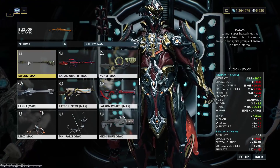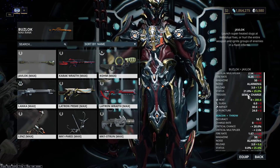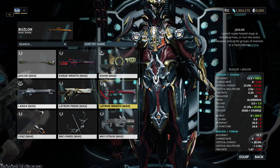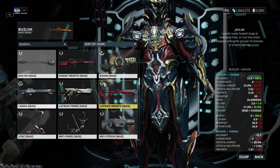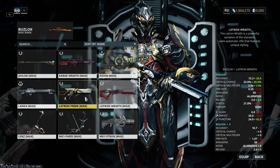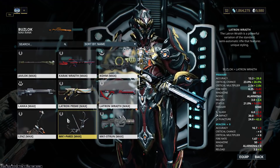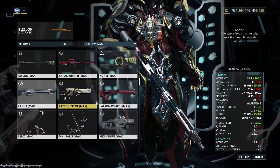You can also use something like the Javlok — it has a relatively high crit chance and crit multiplier. But the reason these weapons are off-meta is not necessarily because they don't do enough damage; it's because they're just a pain to use. The Javlok has a spool-up time before you fire, and it's not hitscan. Latron is also possible — Double's done a video on that, and the Wraith version is better since it has higher crit chance. Lanka is technically on-meta still, but since it's not hitscan right now, it's not going to work very well.